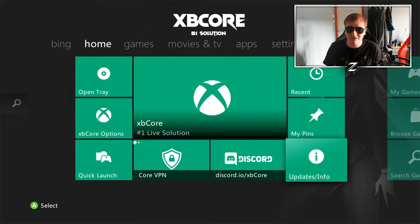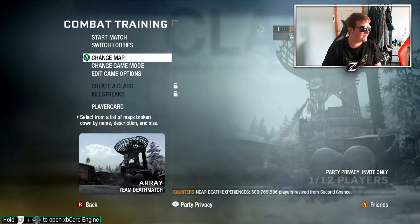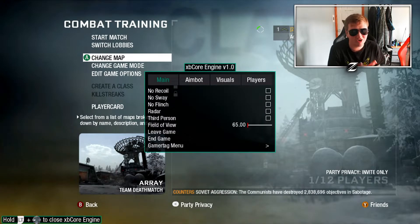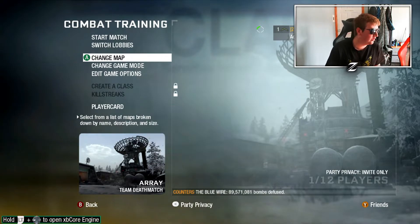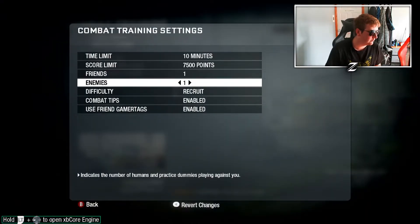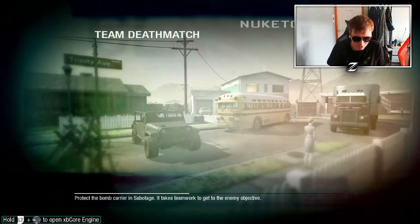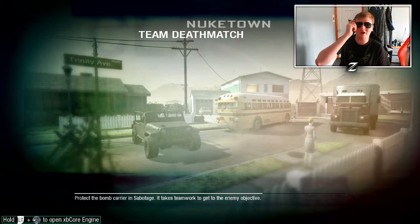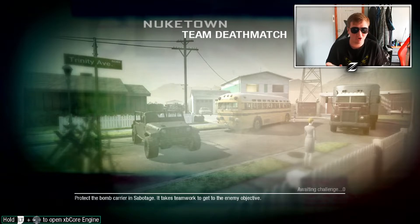That's basically covering the dashboard side of things — let's jump onto some of the cheat engines. We're on BO1 and we're going to jump into some combat training to try out this brand new cheat engine. I've got XBCore engine version 1.0 and it's looking very smooth. We're going to hop into Nuketown with nine enemies and try this out.